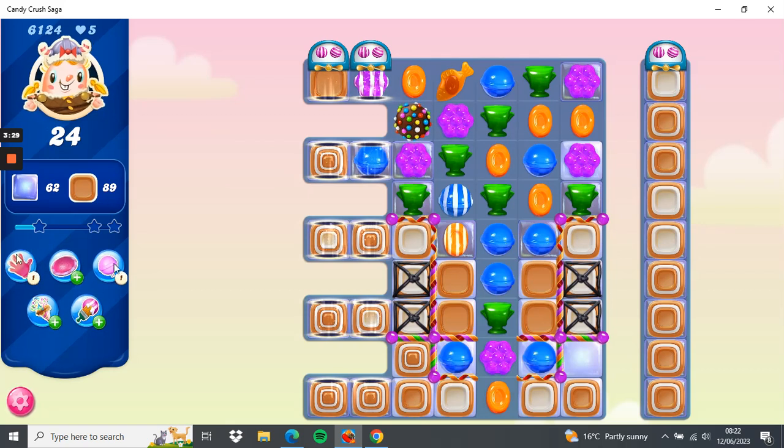I've got a switch and a lollipop hammer so let's see what we can do with them. I could lollipop hammer here and then change all the oranges to fish, but there's not that many orange so I'm not inclined to do that. I think I'll keep the color bomb for now and swap these two around.